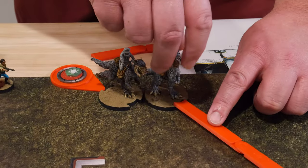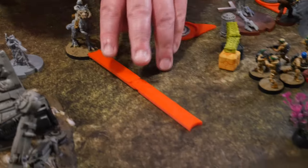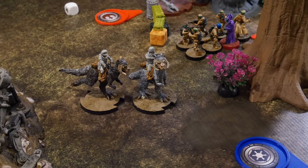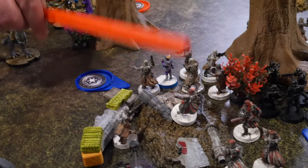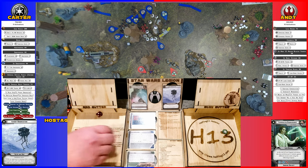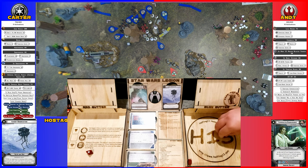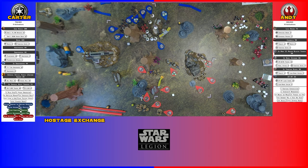Activating the Tauntauns — full move, giving them two more dodges. They shoot and roll: one for cover, dodge one, then rolling for one — and they blank. That's the end of that sequence.